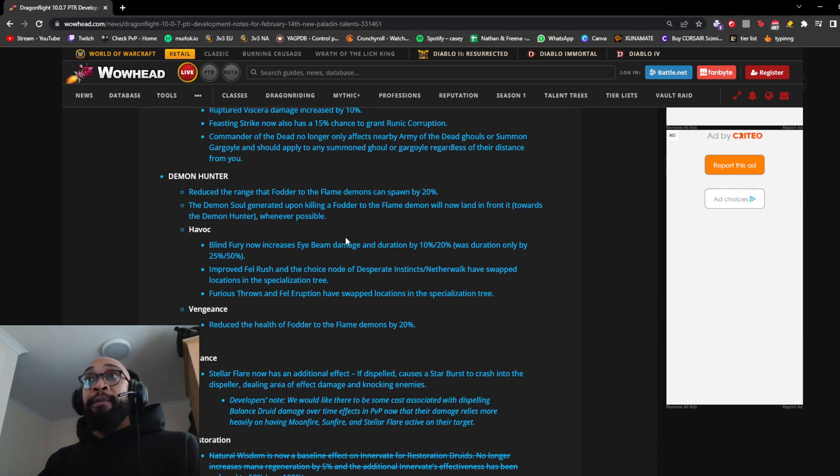So not only will Eye Beam channel faster, it will also deal more damage, which is nice for Havoc Demon Hunters. Improved Fell Rush and the choice node of Desperate Instincts/Netherwalk have swapped locations in the spec tree. Netherwalk is something most want to run by default, so this move may open up the opportunity to pick up Netherwalk alongside some damage talents you couldn't before. Furious Throws and Fell Eruption have also swapped locations, and Vengeance sees the health of one Fodder demon reduced by 20%.